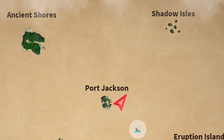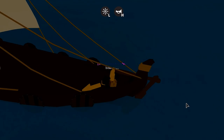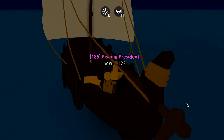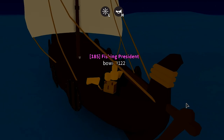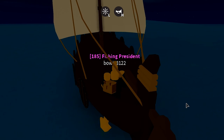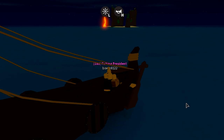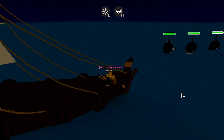You can find the most Orcas between the Ancient Jors and the Shadow Isles. When traveling between these two locations, I would suggest using the Creature Finder to point you in the direction of the nearest Orca. When you are between these two islands, you are almost always guaranteed to run into an Orca rather than a Shark.